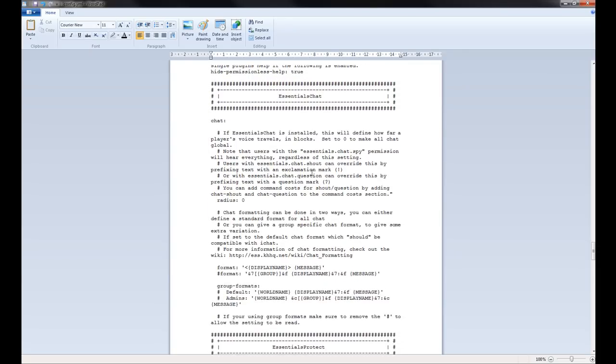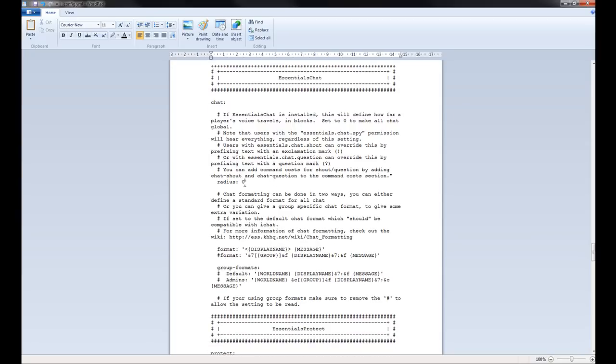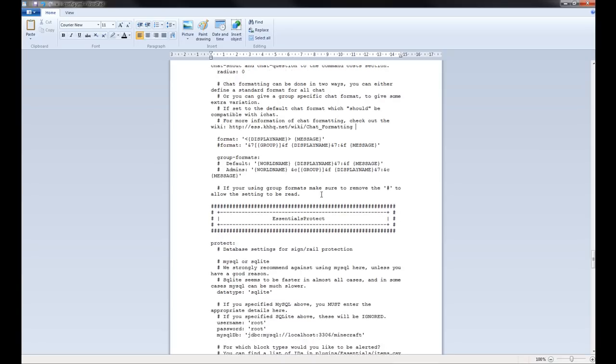Now Essentials Chat — these are all the chat commands, and you need the Essentials Chat jar. The radius is how far people can hear you. If I say something, people within the radius can hear me, but people outside cannot. If it's zero, then everyone can hear — it's like a global chat. Here you can also define the format of the chat, like adding whether you want the group name in front, a world name, and then the message. You can even change the order. More information about chat formatting can be found at the link here.